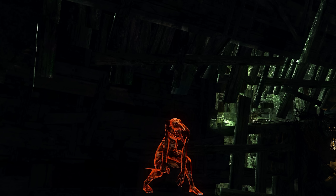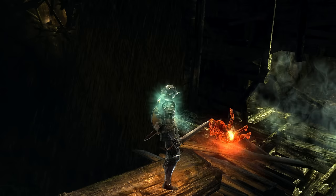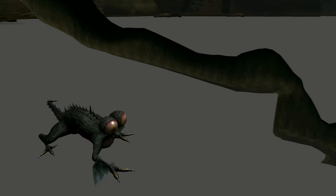Demon's Souls has a couple examples that I found: there's a misplaced Black Phantom Depraved One in 5-1 that will also always fall to its death. Then there's also a misplaced skeleton in the Shrine of Storms, 4-1. But this skeleton is actually safe from harm forever, because apparently their resting position is immune to gravity. But back to the Basilisk.